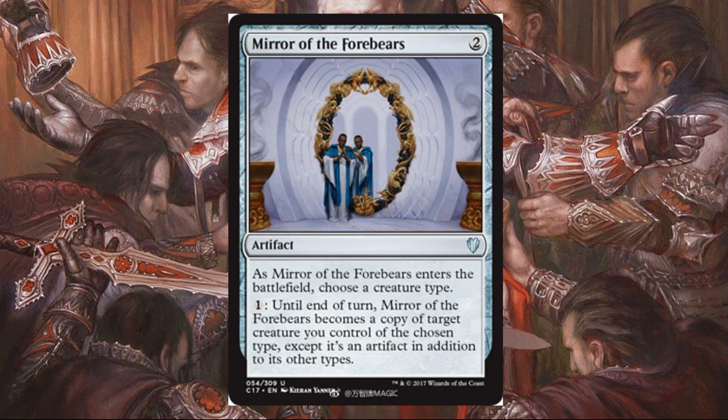Mirror of the Forebearers costs two and is an artifact. When it enters the battlefield, choose a creature type. Pay one until end of turn — this becomes a copy of target creature you control of the chosen type, except it's an artifact in addition to its other types. We recently saw Mirage Mirror in Hour of Devastation, which is in some ways a better card, but this is a cheaper, leaner version. It's just fine if you're playing a tribal deck and planning on copying tribal creatures for value. In Commander, you probably have enough mana to run Mirage Mirror, so it's a little underwhelming by comparison, but still going to be fine for tribal.